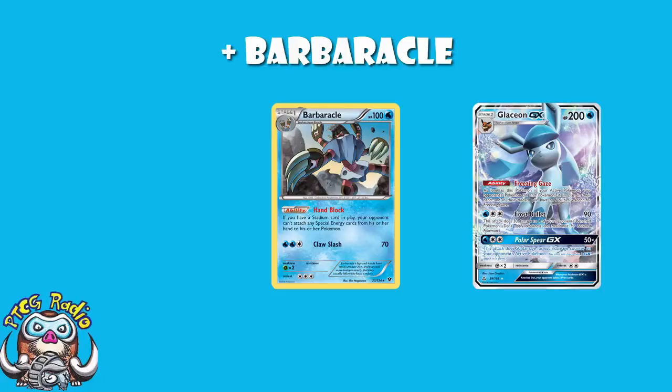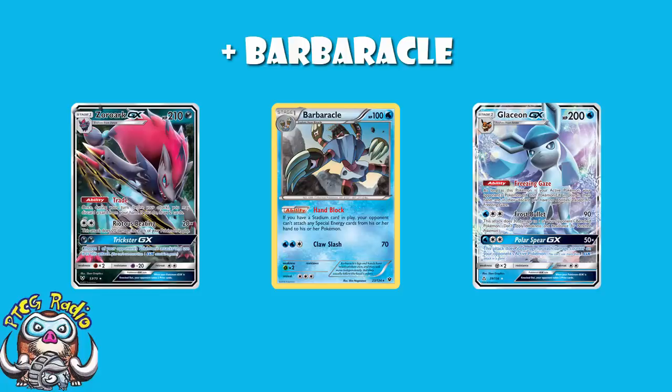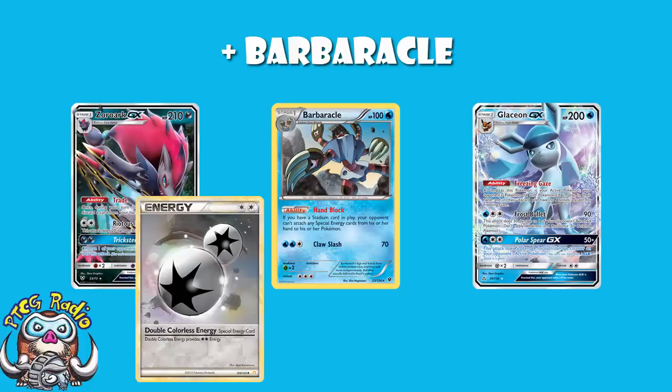If you have a Stadium card in play, your opponent cannot attach any Special Energy cards from their hand to their Pokemon. I must point out that it's if you have a Stadium in play, not your opponent. If your opponent's got a Stadium in play, you've got to replace it with your own in order for this ability to work. Similarly, if your opponent puts down a Field Blower to get rid of your Stadium, the ability goes off and they get access to their Double Colorless. But let's go straight for the biggest Pokemon here — Zoroark GX — they are not going to be able to use their Double Colorless Energy with Hand Block going.